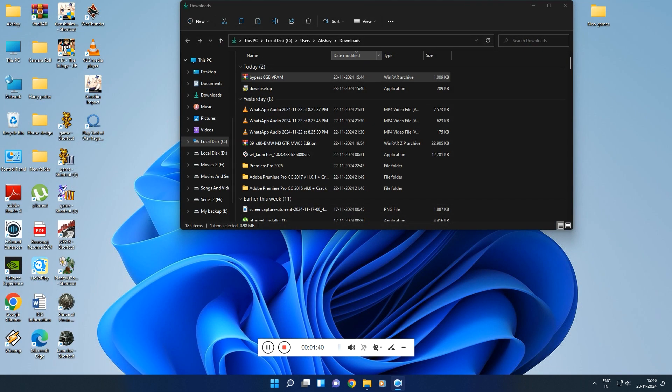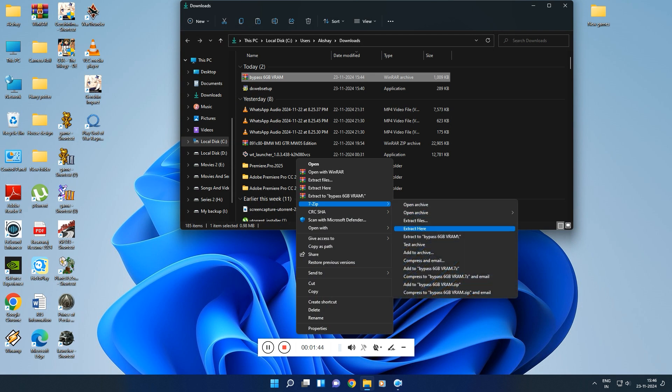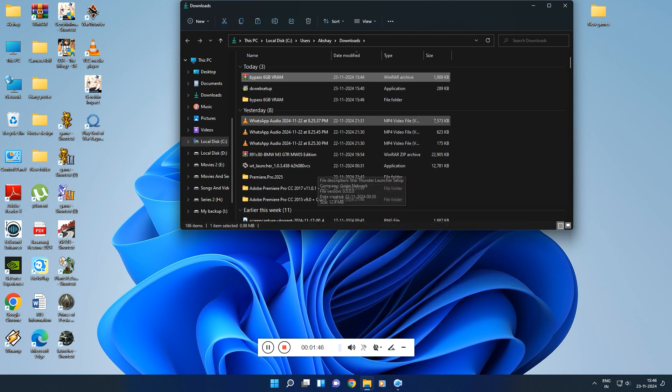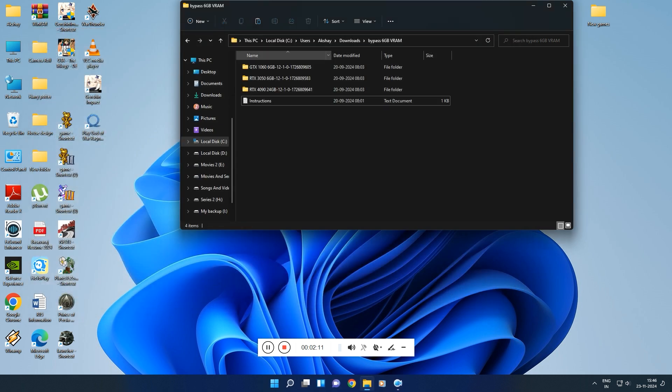I've downloaded the file. Extract the zip to get the VRAM mod files. This mod can bypass the 6 GB VRAM requirement by spoofing to another GPU with enough VRAM. Note: your game may crash due to lack of VRAM, so make sure to adjust settings to match your device specs. You can choose any version to spoof to.